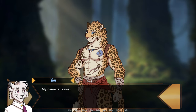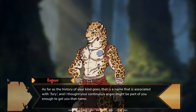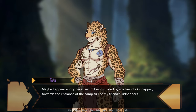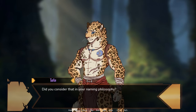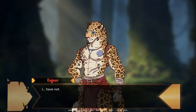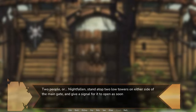So what about you two? My name is Travis. Pleased to meet you, Travis. And you — the one with the persistent frown. Let me guess: Ethan? What makes you guess that? As far as the history of your kind goes, that is a name associated with fury, and I thought your continuous anger might be part of you enough to get you that name. We don't choose names based on personality traits. Maybe I appear angry because I'm being guided by my friend's kidnapper towards the entrance of a camp full of my friend's kidnappers. Did you consider that, your naming philosophy? Here we are. Two Nightfall stand atop two low towers on either side of the main gate and give a signal for it to open as soon as they spot Ragnar.